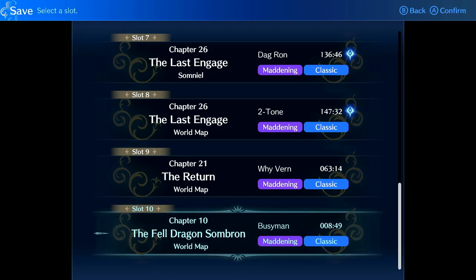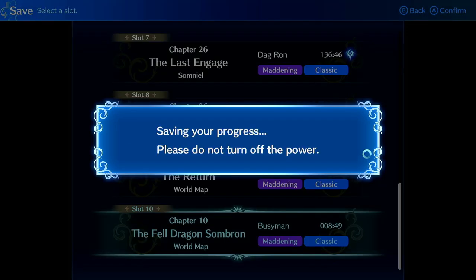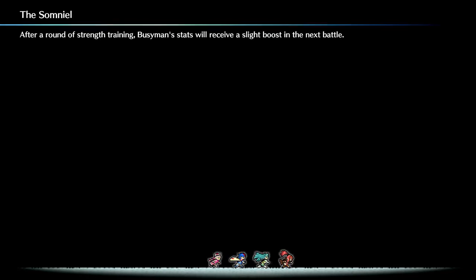In my earlier runs I undervalued utility in this game, but in my later runs I'm starting to think that about half your team should be utility units and the other half should just be damage carries — insanely crazy units with great engraved weapons, good SP builds, high SP from Welling. And the rest is just utility. Chain guards are one of those utility archetypes. Definitely like and subscribe if you enjoyed this, and I'll see you in the next one.